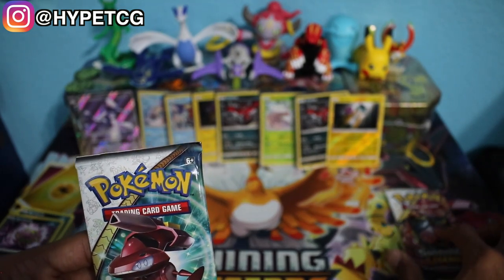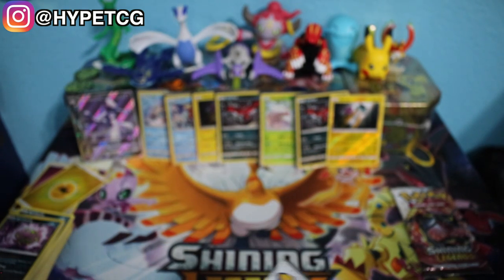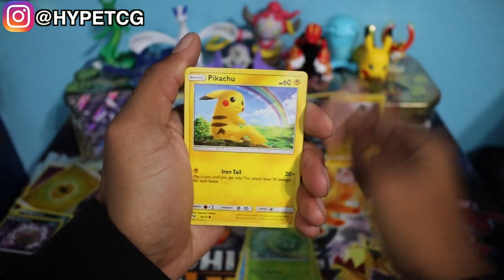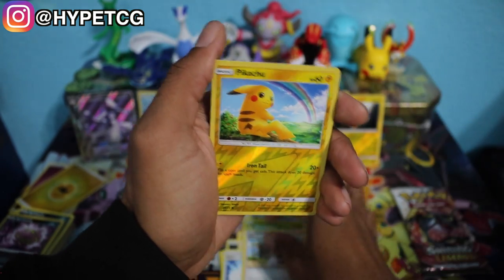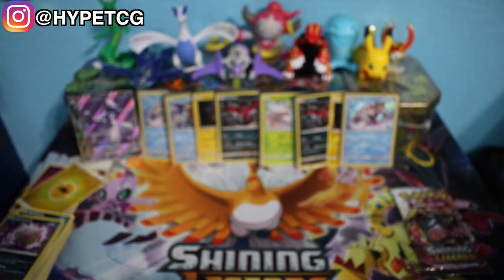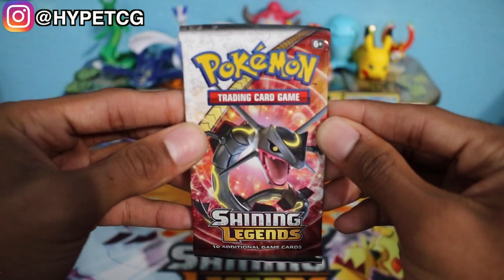We're going to do the Rayquaza pack last and open the Genesect pack now — pack number nine. Shroomish, Totodile, Bulbasaur, Pikachu, Stunfisk, Metal Energy, Sophocles, Super Scoop Up, Lillie, a Pikachu reverse holo — and we have a Palkia holographic rare. Nine packs down, we have two hyper rares, one full art, and seven holographic rares as well as a couple of energy reverse holos.